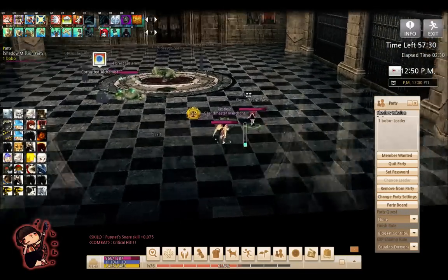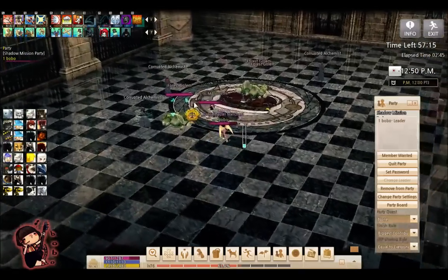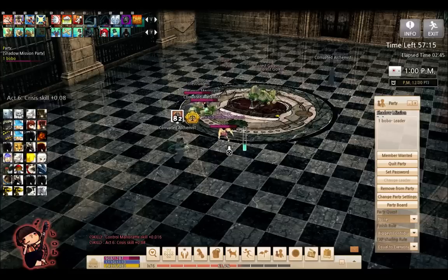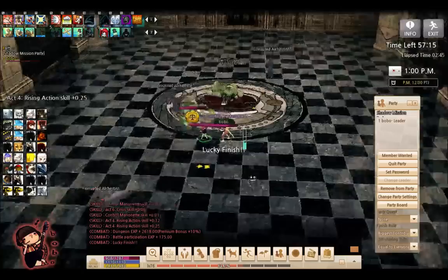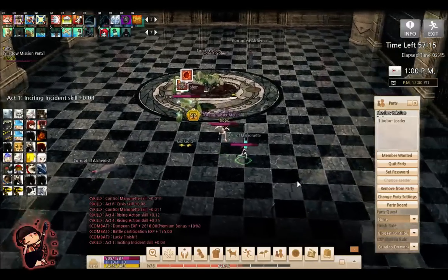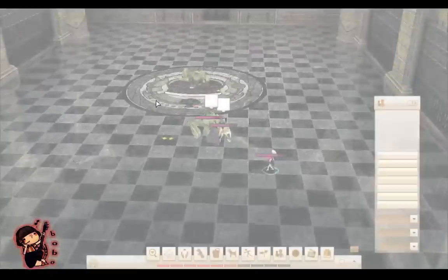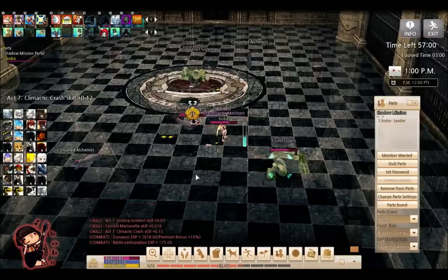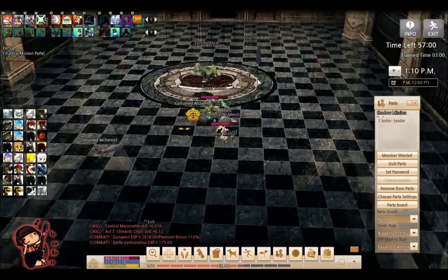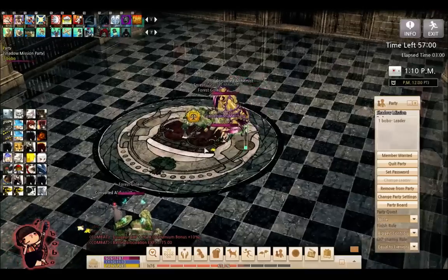Now I'm going to summon my puppet. As I start to use all these puppet skills, you can see it's slowly building up the meter bar around me. Do know that they actually aggro your puppet, so if aggro is going too much, you can always switch between puppets so they don't die.